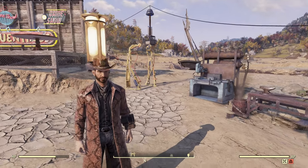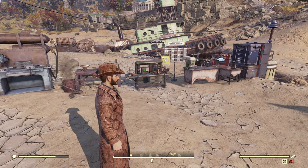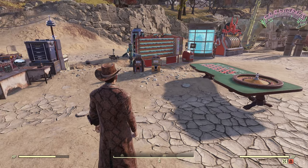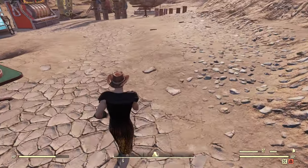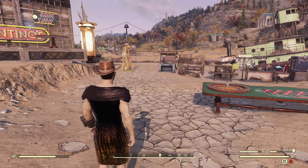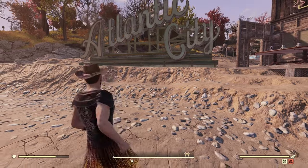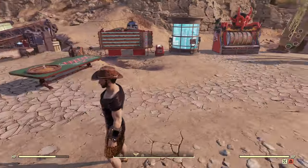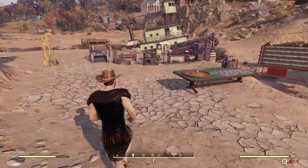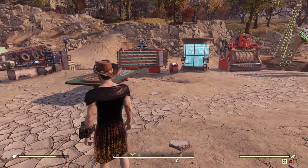You can probably notice the plans are a little bit different than on the public test server — the rewards are not exactly the same and some have been updated. The last reward is this queen dress. It's kind of similar to the dress from the scoreboard, just a different color. It does not come with any type of hat, so I kept the snake hat.